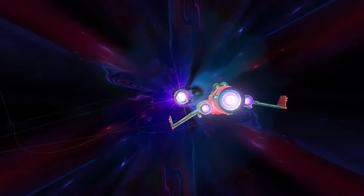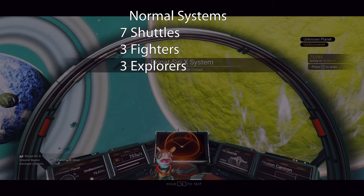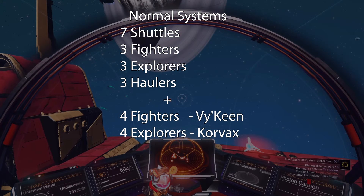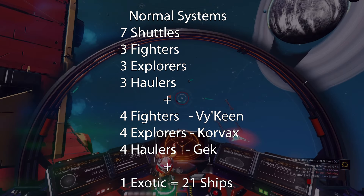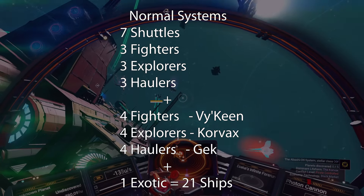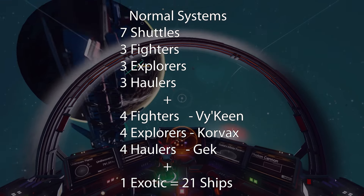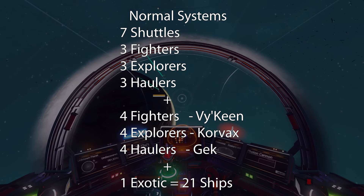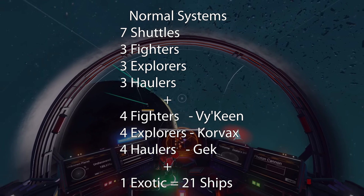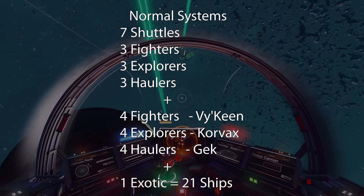Every normal system has the following ships: 7 Shuttles, 3 Fighters, 3 Explorers, 3 Haulers, and 4 more based on the dominant race. So in a Vy'keen system it's Fighters, Korvax system it's Explorers, and Gek system it's Haulers — giving you 7 Fighters total in a Vy'keen system. Every system also has an exotic ship, but they spawn infrequently and you may never see it, though it is there if you wait long enough.